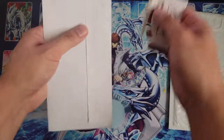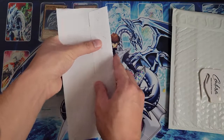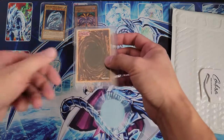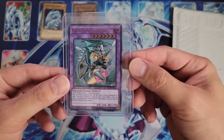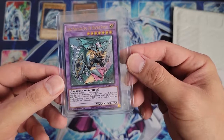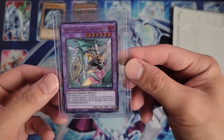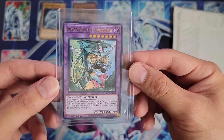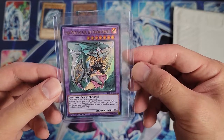For our third pack, we have Dark Magician Girl the Dragon Knight — ultra rare out of Dragon of Legend Complete Series. This is the alternate art. I do like the original one, but this alternate artwork is just as cool in my opinion.